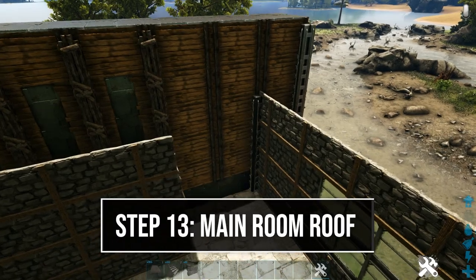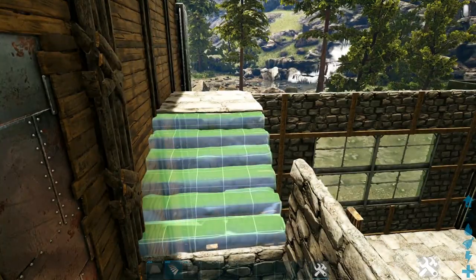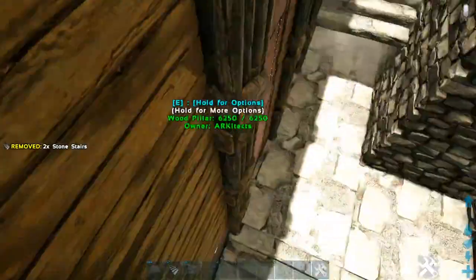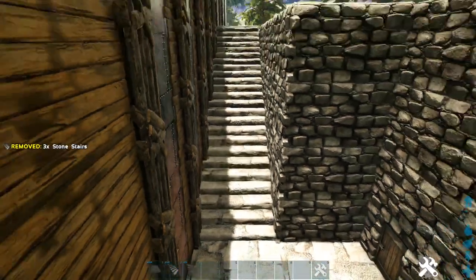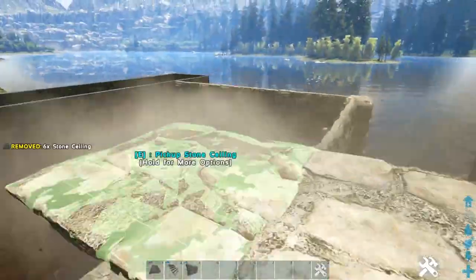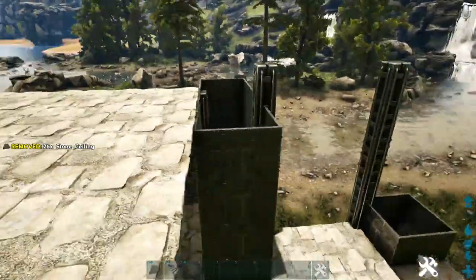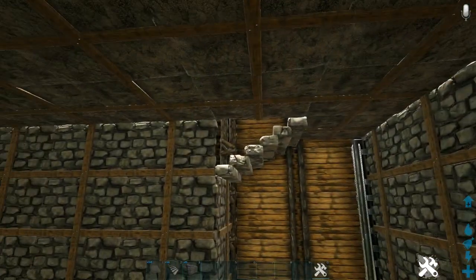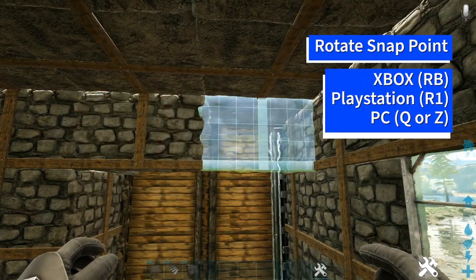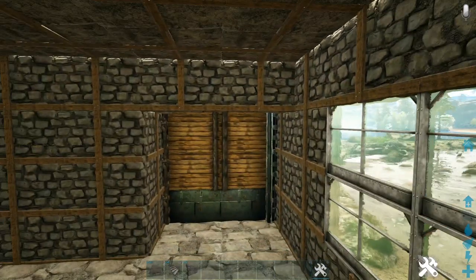Next, come to this very back corner and add a stone ceiling. Drop a stone stair down from that at the front, then place another stone stair followed by another, and one more to get us down. Now that we have access to the roof, go up and fill in this portion with stone ceilings. Then back inside where we have this drop-down by our stair, drop one stone wall here and one more here — make sure you're rotating the snap point so it faces in the same direction — just to close that area in a little bit.